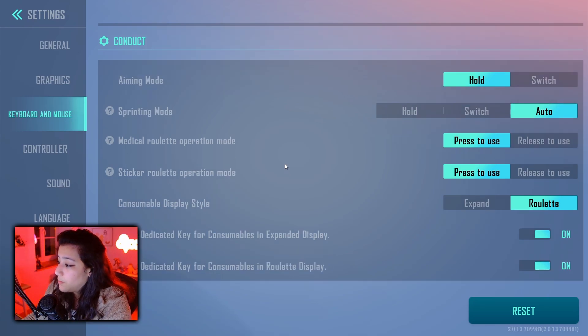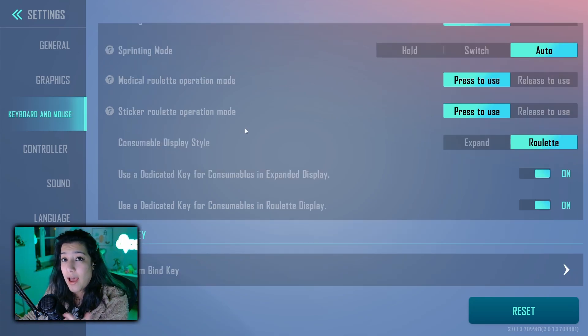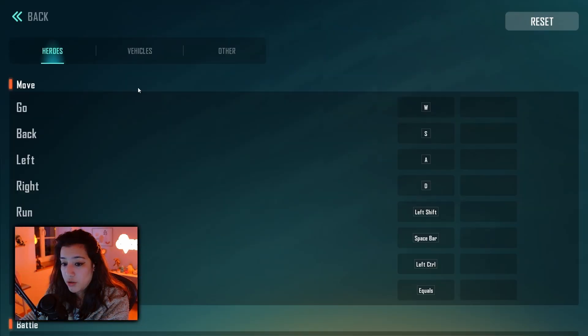Sprinting mode should be on auto so your character automatically runs — no need to hold shift and break your finger. Medical roulette and sticker roulette are both set to pressed to use. Consumable display style is on 'roulette' for me, which gives you a roulette wheel like in Apex Legends where you can select the heal you want with one button. If you want custom keybindings, go to the bind key tab, click the arrow, and re-bind everything you want. I've changed some things but nothing too crazy.